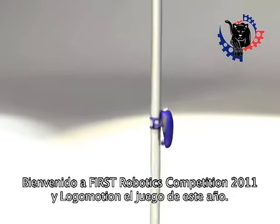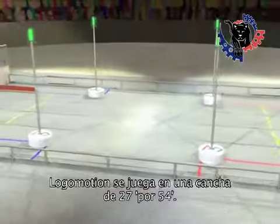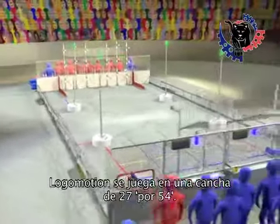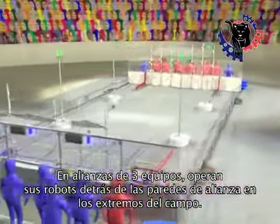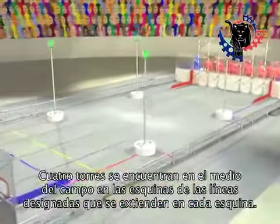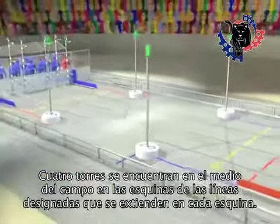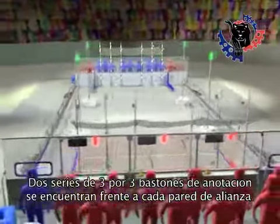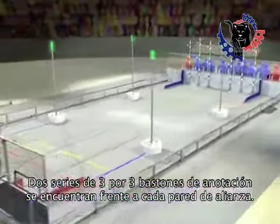Welcome to the 2011 FIRST Robotics Competition and this year's game, Logo Motion. Logo Motion is played on a 27 by 54 foot field. Alliances of three teams each operate their robots from behind alliance walls at the end of the field. Four towers are located near the middle of the field at the corners of designated lanes. Two 3x3 arrays of scoring pegs form the scoring grids located in front of each alliance wall.